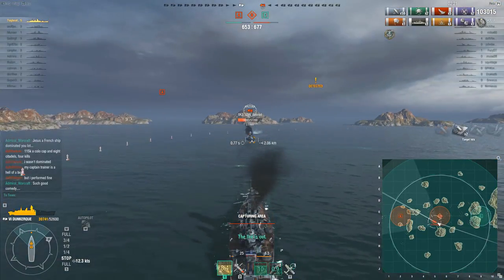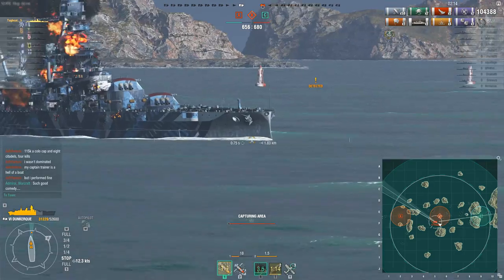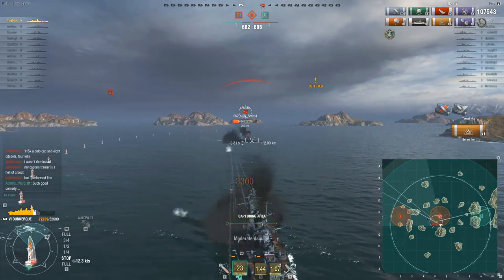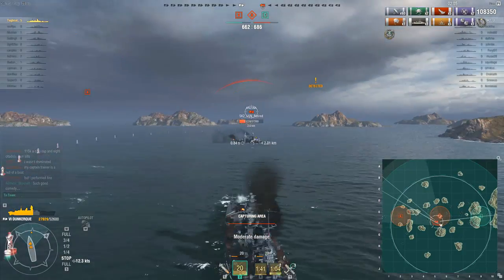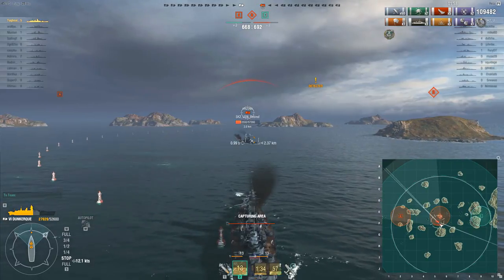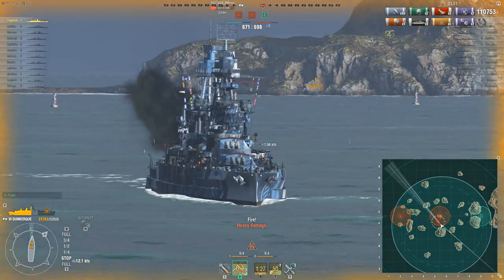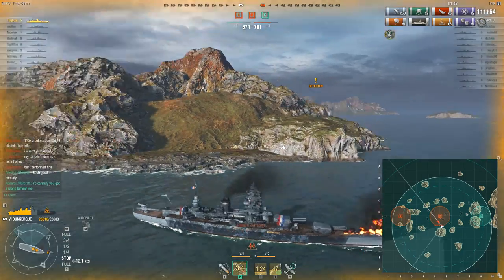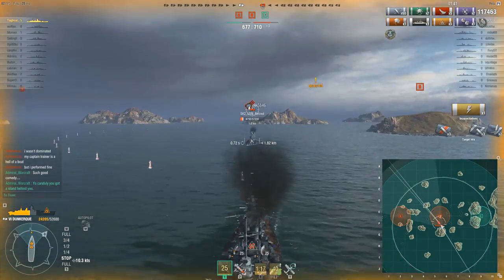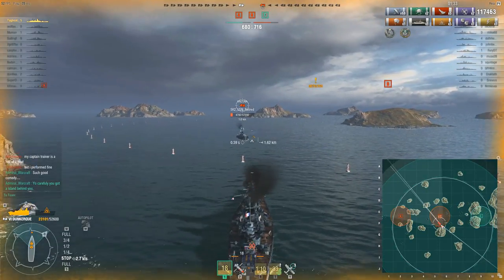So we've ended up with Tugboat not wanting to expose his side armor and the Arizona not especially wanting to expose his side armor either — but without the speed to outmaneuver Tugboat. The Arizona has figured out that Tugboat doesn't want to go forwards either, so he's playing against Tugboat's reload. If you find a battleship that's consistently firing HE you can expose the sides to get your rear turrets on — and that is an island behind you by the way Tugboat.